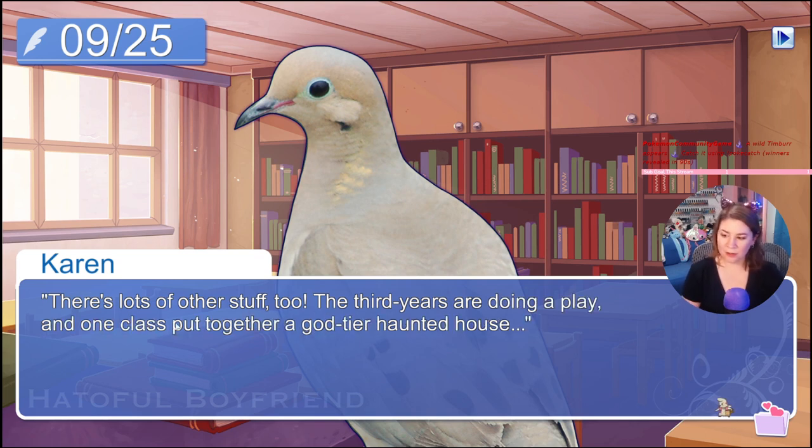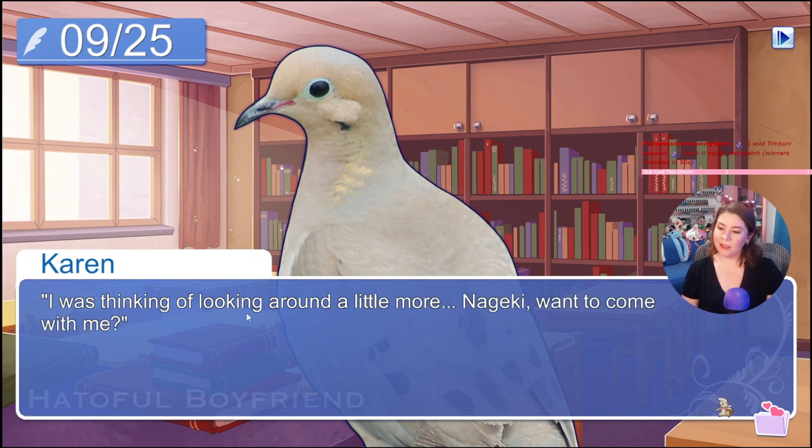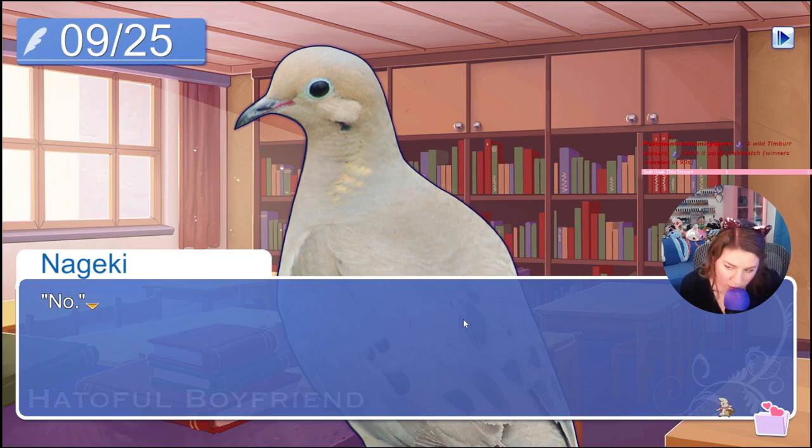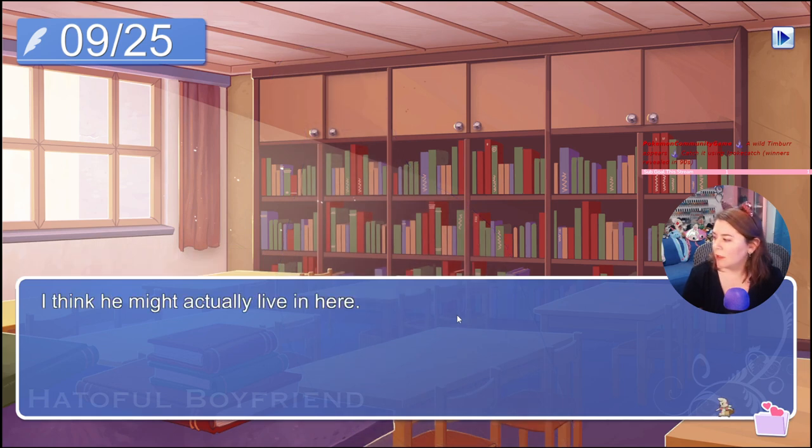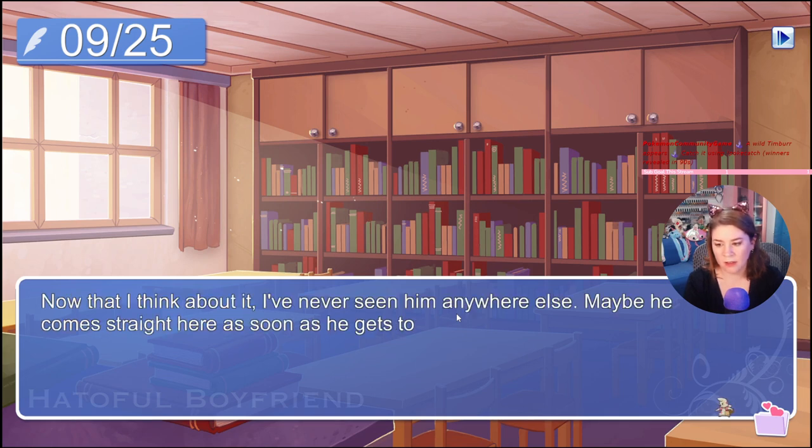'There's lots of other stuff too — the third years are doing a play and one class has put together a haunted house. I was thinking of looking around a little more — Nagaki, want to come with me?' 'No.' He looks angry. 'No thank you — go ahead if you want.' 'Well, all right — sorry, I didn't mean to try and drag you out of here.' Is he really living in the library? Is that his sad story? Now that I think about it, I've never seen him anywhere else — maybe he comes straight here as soon as he gets to school.